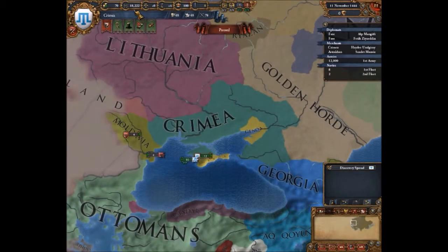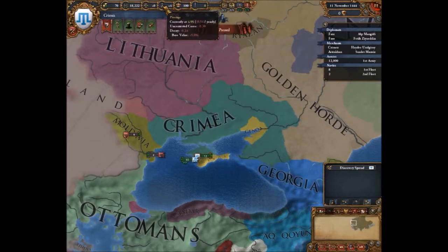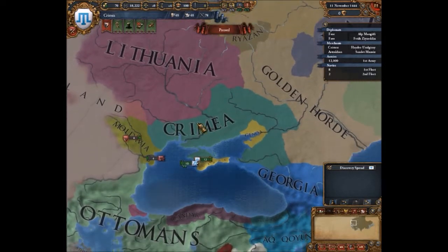Starting from the top bars along the top, you've got the treasury, your manpower, your stability, prestige, legitimacy, and power projection — which is quite new. These are pretty much self-explanatory, but I'll explain them anyway.